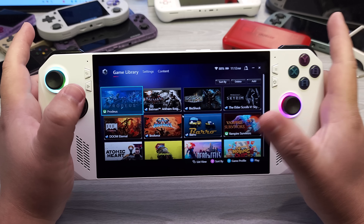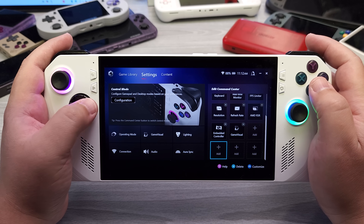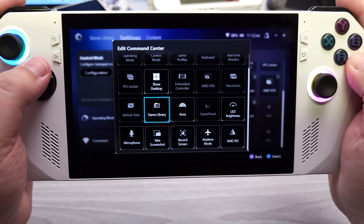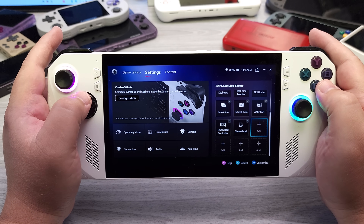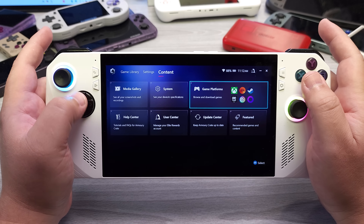The one thing I wish Armory Crate would add is in the quick access menu: if there was a possibility to have an end task option — if it could detect the game that was running and let us force quit it — that is one button I would love if Asus could add, so that I could quickly close a game from within Armory Crate.